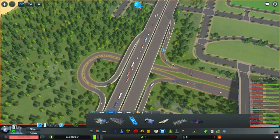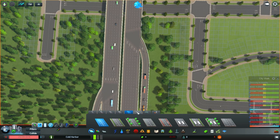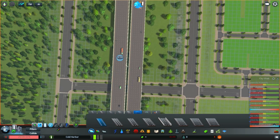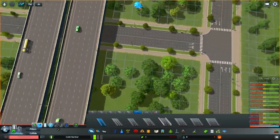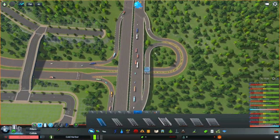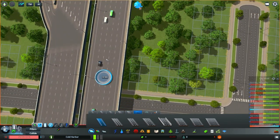The off-ramps I like to do are the more clover-style, but I've never been able to replicate them well in Cities Skylines — I just never had the patience. Okay, so first we'll deal with the one closest to the off-ramp into the interchange.